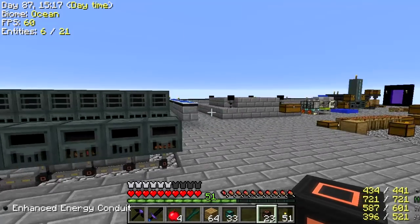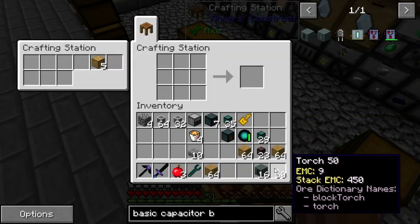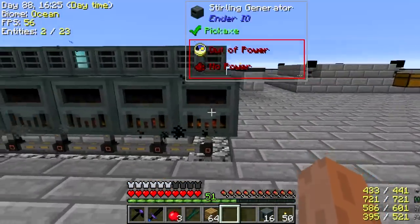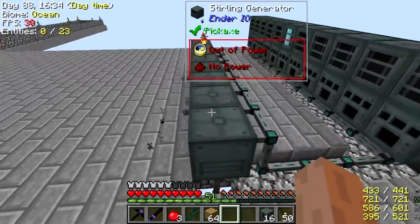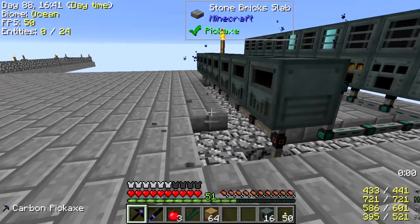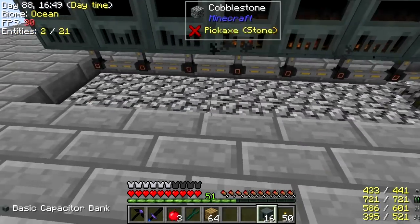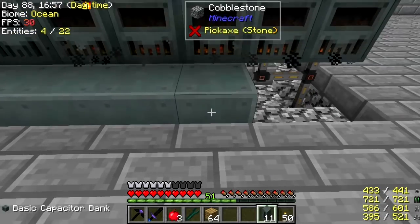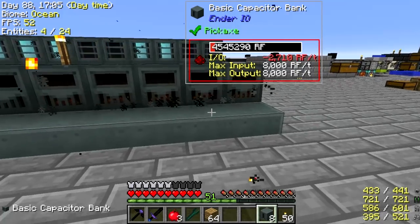Now how about the power that I'm not actually using at the moment? My plan was to make 16 more of these capacitor banks and set them up here where they can take advantage of the power. The power network is on the bottom. That ought to do pretty good, and then I can add on to that easily.